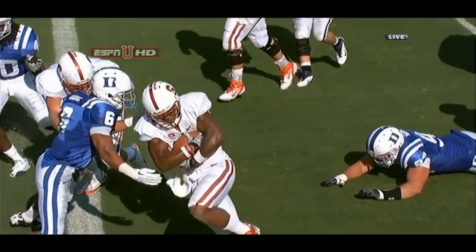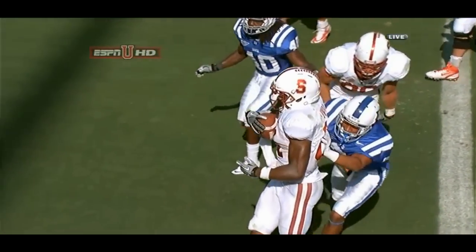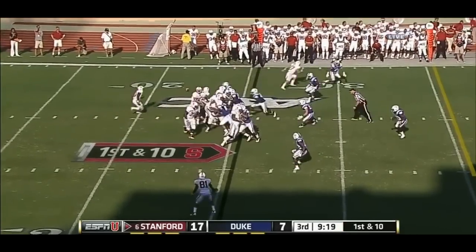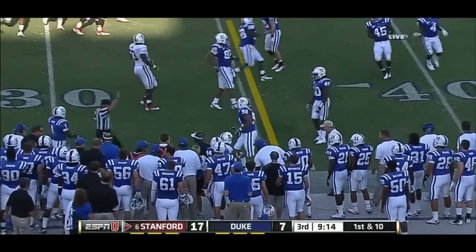They have an embarrassment of riches. You talk about the tight ends, you talk about Taylor out of the backfield, of course Luck — but then it got going in the second half. Quick throw, there's Owusu — had a touchdown in the first half — jumps ahead.